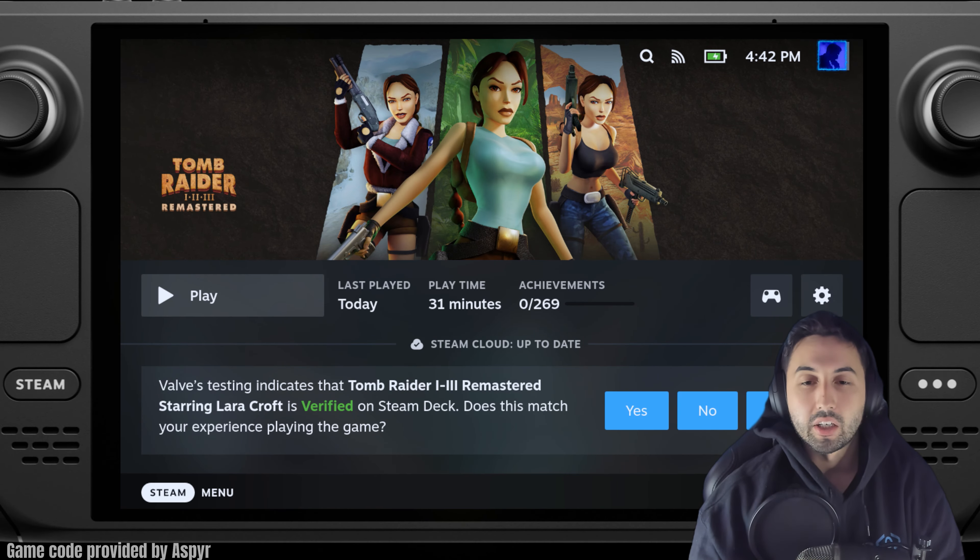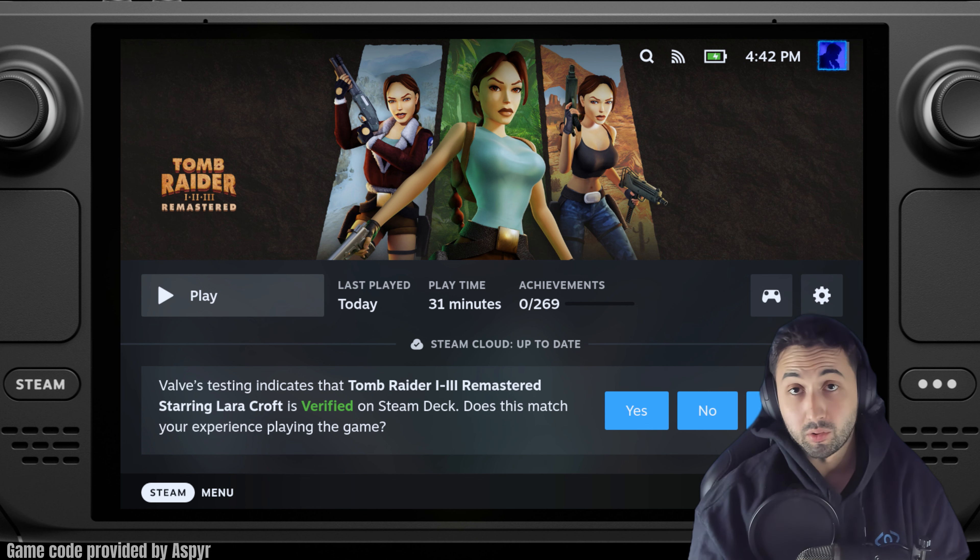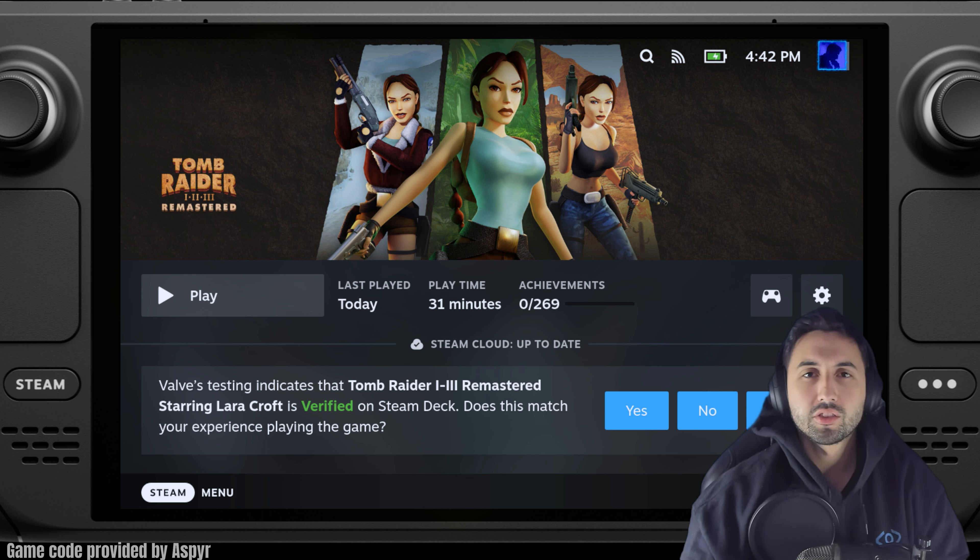Hello everyone, I'm Santiago and today I'm going to be testing Tomb Raider 1, 2, 3 Remastered on the Steam Deck. This is a bunch of remasters of Tomb Raider 1, 2, and 3, and you can toggle between the new graphics and the old graphics right away.